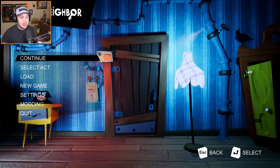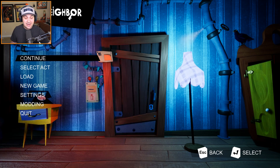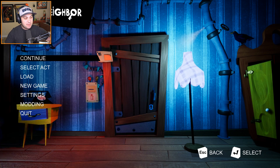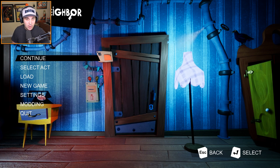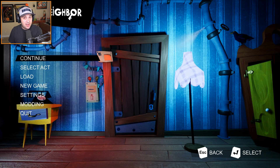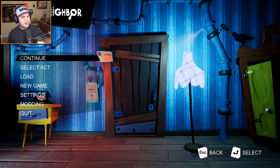This mod is called Before Hello Neighbor and it's by someone by the name of Rust Tarantula. I'm really excited to check this out because you actually play as a character who goes by the name of Zachary Gray, and you're apparently a friend of Nikki Roth. Nikki Roth is the main character in Hello Neighbor. So this is kind of like a prequel to Hello Neighbor. It seems really cool and I'm excited to check it out. So let's go ahead and jump in to Before Hello Neighbor.